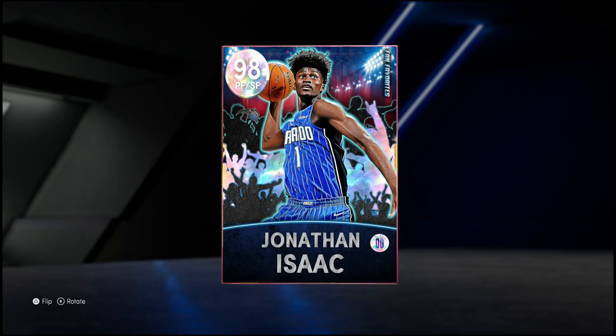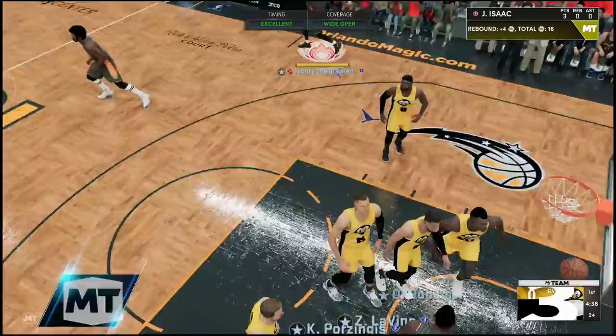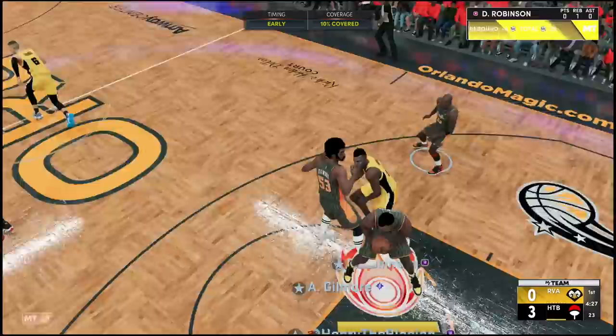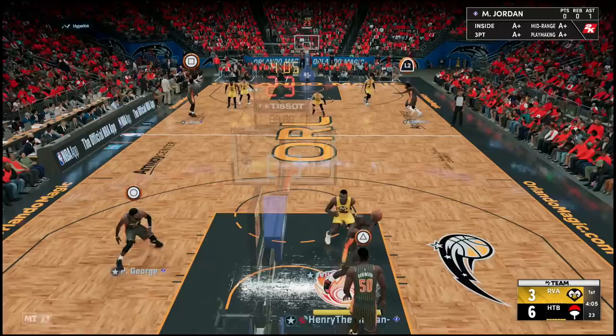On paper, Isaac looks like a dog. Without further ado, let's hop into a game. Welcome back to another HTB gameplay — Paul George, Jonathan Isaac already open for three to start the game. The opponent's got Porzingis, LeBron, David Robinson, Zach LaVine, and of course the dangerous Luka Doncic himself. Jumping up trying to get the contest — we got it. Let's go right to Jordan. There he is again lurking — catch and shoot, bang!